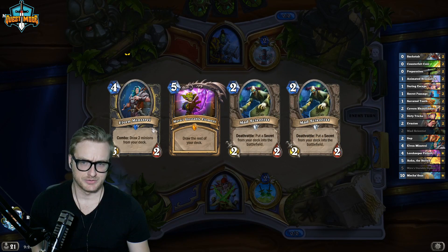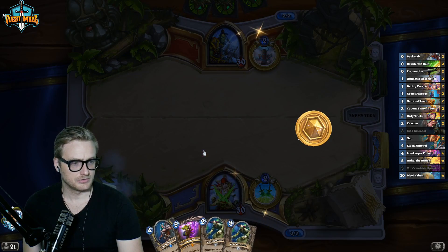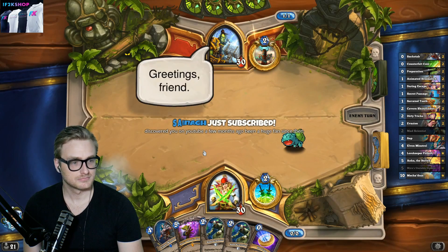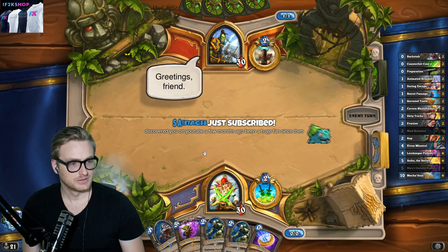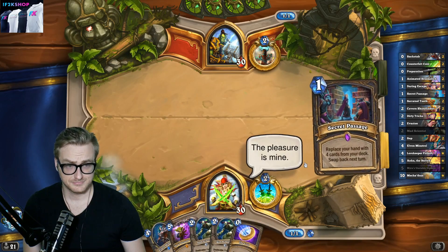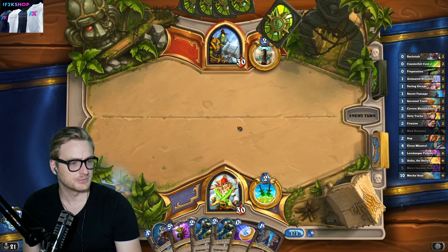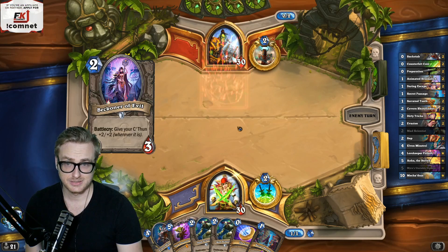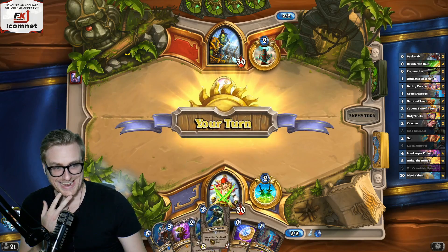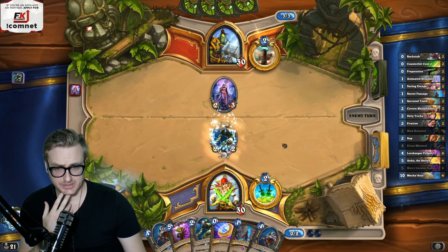I want to save the coin for the Elven Minstrel. Shouldn't Anduin be six mana like Rexxar? Good meme. Sane, thank you for the two months with Prime. Discovered you on YouTube a few months ago, been a huge fan since then — thank you so much, really appreciate that. Let's get this out here and hopefully not die.